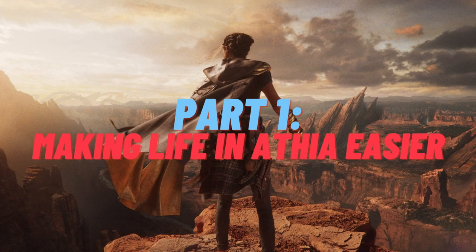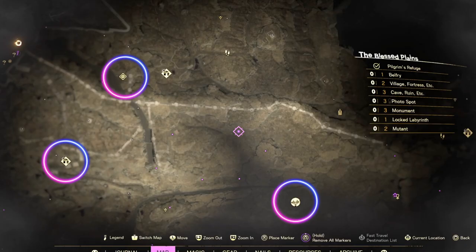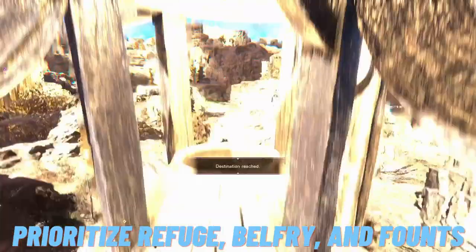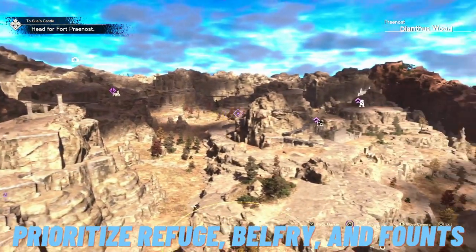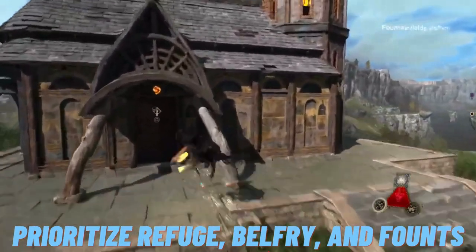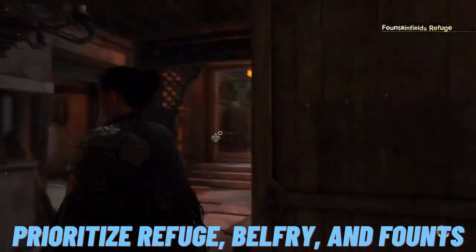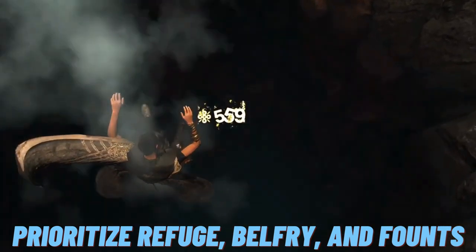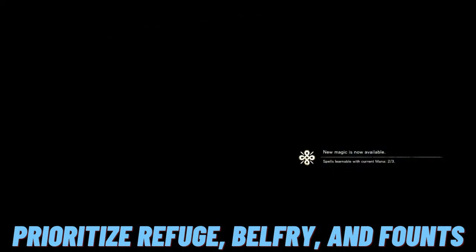Starting with Part 1 — things that can make your life easier in Athia. When you get to a new area, start by looking for the refuge. This is where you can craft, upgrade, and do spell crafting. Look for belfries that can help you get the lay of the land and also save you time because you can fast travel there too. Forespoken fast travel is fast — straight up teleportation, no load screens. Founts will give you spells when you visit them, so those are great to prioritize.